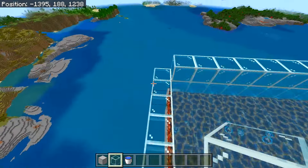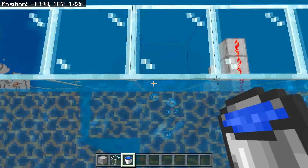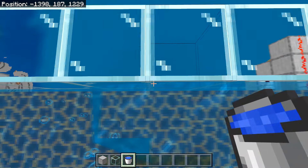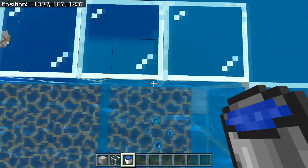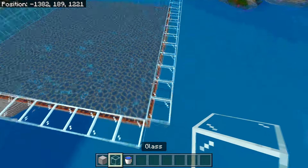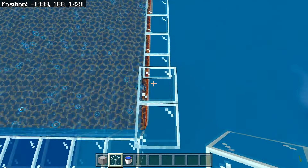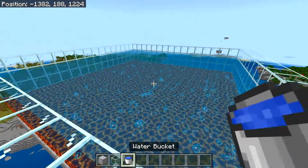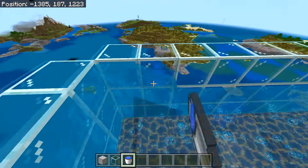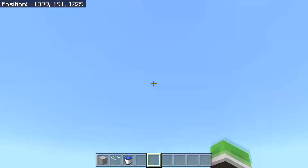After the first layer is filled, expand the glass wall upward by one more block. Then use the water trick again by crouching at the end of the block and placing the water on two sides — the water will fill up. Then expand the wall one more block upward and do the same water trick one last time.